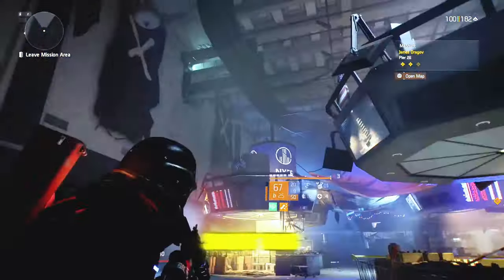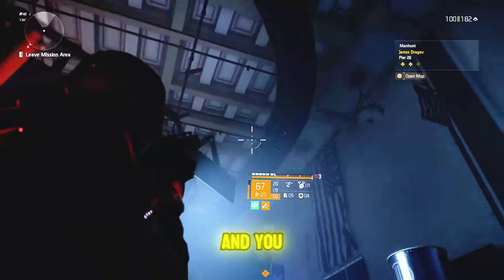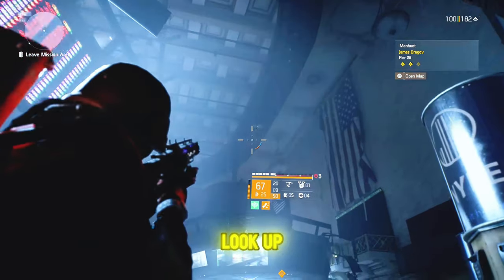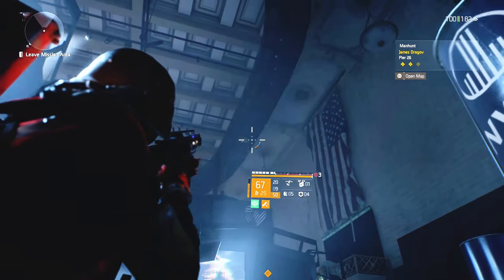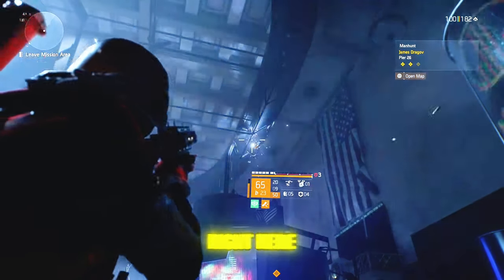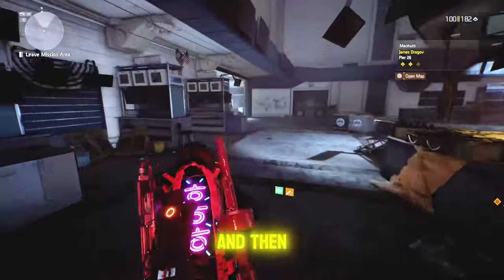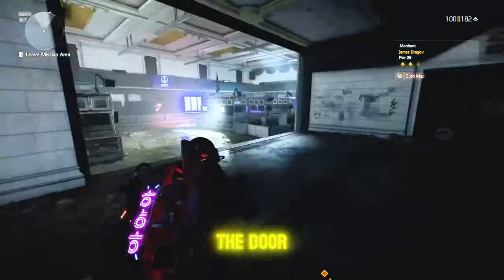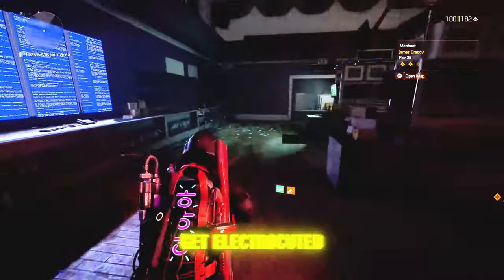After you shoot that one down, come around this side and look up where that circle is — you'll see another fuse box right there. Shoot that one down as well. You should now be able to unlock the door, since you've turned off all the power to that cage and won't get electrocuted when you open it.